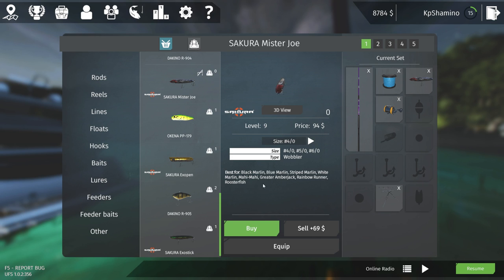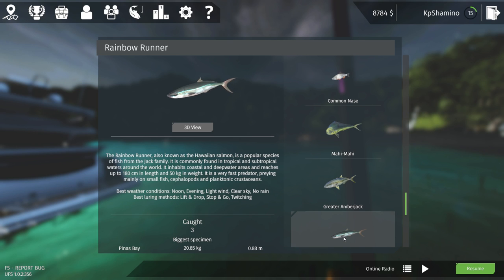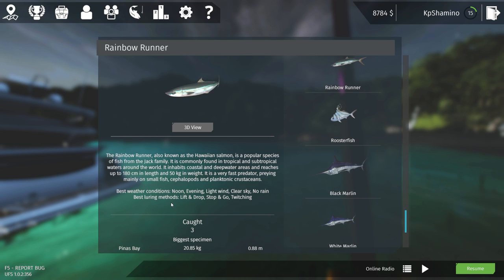Check the encyclopedia for the best fishing time, best weather conditions, best lure methods, and the maximum weight the fish can reach. The amberjack can go up to 70 kilograms — a very nice fish to catch. The runners also bite on lift and drop; I got one on this method too.